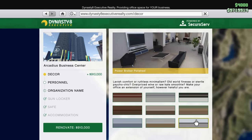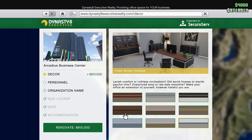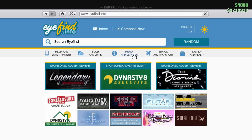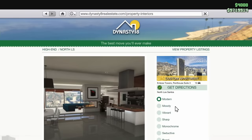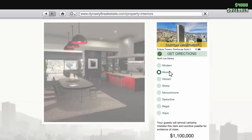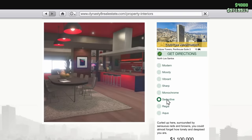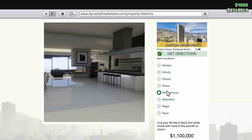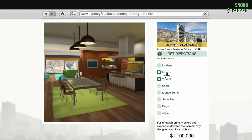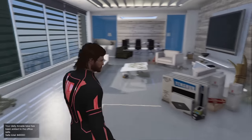Same with high-end apartments — there are ones you can buy for literally $600,000 more than an equivalent high-end apartment, like the custom interior ones in Eclipse Towers. There's no point buying those because you're not going to spend much time inside your apartment. If you're going to buy one, only buy one nice apartment and buy the rest just for the garage. Don't spend any extra money on cosmetic interiors and safes — they are completely useless.